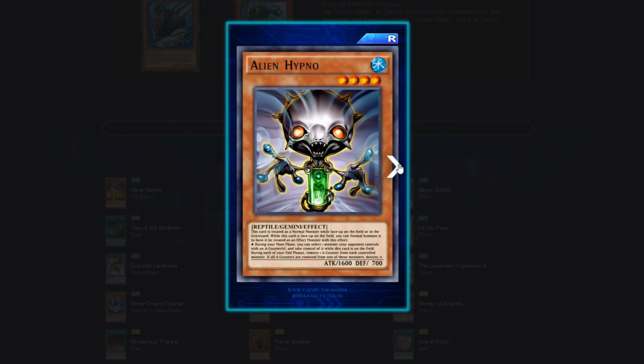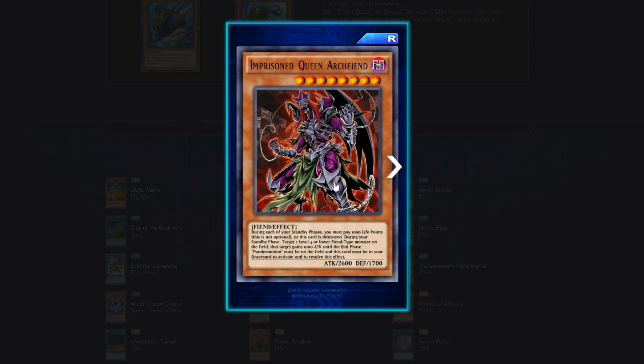Alien Hypno — 1600 attack, 700 defense, 4 star Water attribute, Reptile Gemini Effect. During your main phase, you can select one monster your opponent controls with an A counter and take control of it while this card is on the field. During each of your end phases, remove one A counter. This guy basically says: you've got an A counter? You're coming to my side of the field. You're joining the A-team. A counters just seem like so much fun.